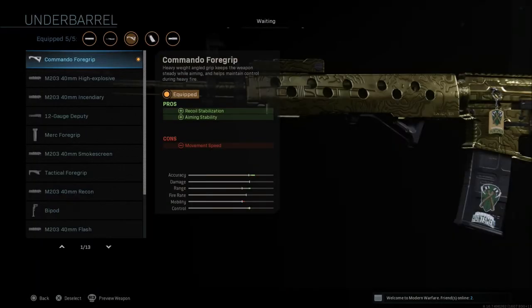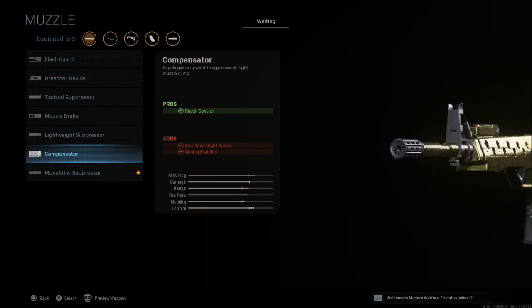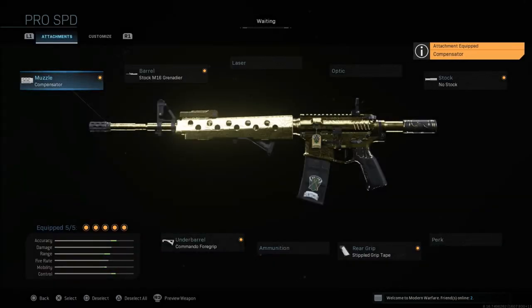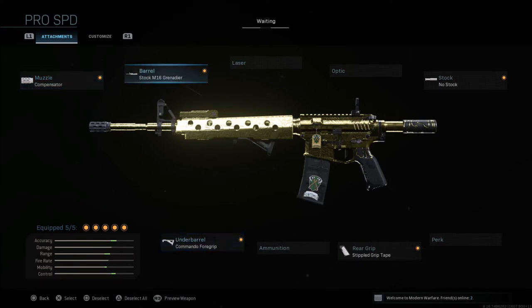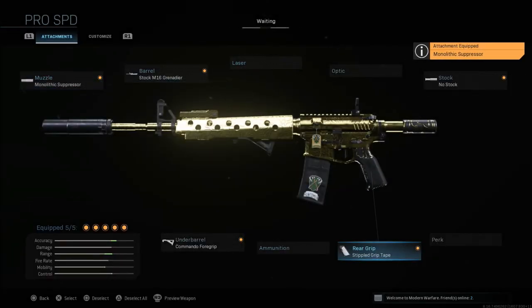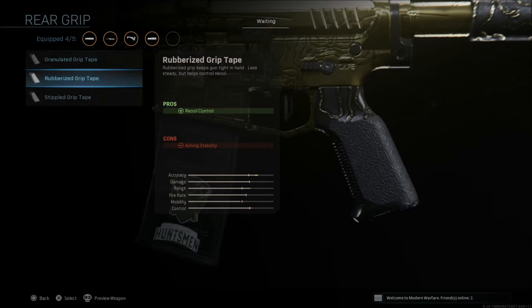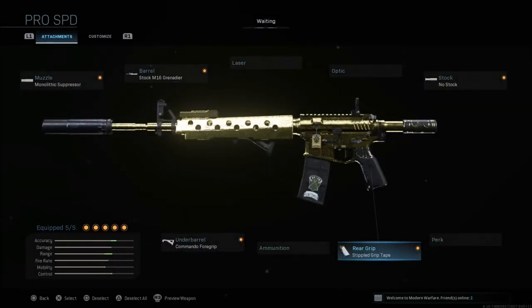Last but not least, the Commando foregrip, which is one of the best foregrips for a faster class because it only has one con of movement speed, with pros of recoil stabilization and aiming stability. If you're not a fan of the suppressor, you can go with the compensator for recoil control. The compensator paired with the Commando foregrip gives some of the best recoil stabilization on the M4. You can also swap the stippled grip tape for the 50 round mag if you want more ammo, but you'll lose that ADS speed. In ground war there are tons of ammo crates, so the 30 round mag doesn't bother me.